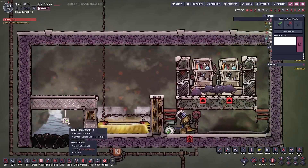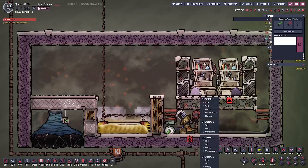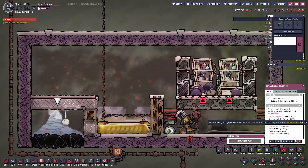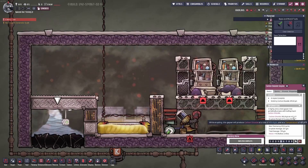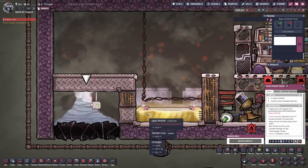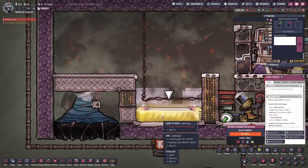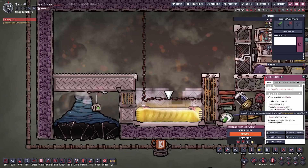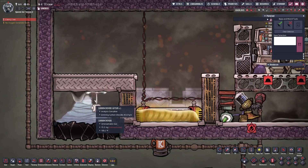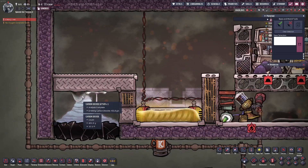This is another one of my designs — this one incorporates a geyser. The issue with slicksters is that they actually die if they get too cold, since they enjoy the heat. Carbon dioxide geysers output negative 67 degrees, which is kind of cold, although it will flash to gas practically instantly if it hits anything warmer. The star of the show here is the liquid tepidizer, which keeps the room pretty toasty. It can't go above 185 degrees, but that's okay — we're fine with normal slicksters. Geysers will keep spewing liquid infinitely.